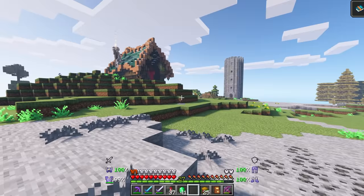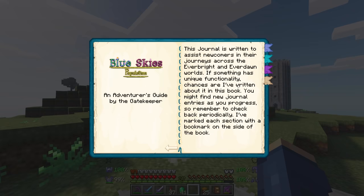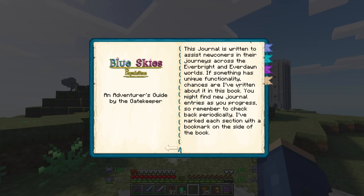We can open the journal and check it out. We have a journal tag — that's kind of cool. It talks about the Everbright portal. The entrance to the Everbright dimension, the portal, is made of turquoise stone bricks and can be lit with the zeal lighter. It seems the Everbright is constantly day, but it's somehow always bright and cold. So, does this explain how to make the portal? Do we just find those blocks? That's what I've got to figure out.